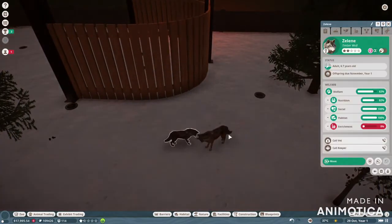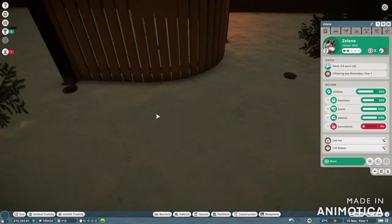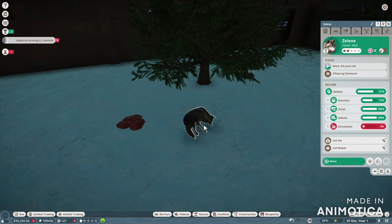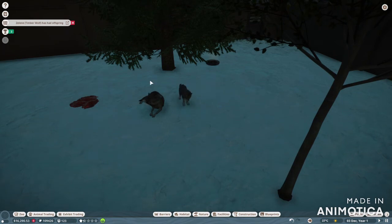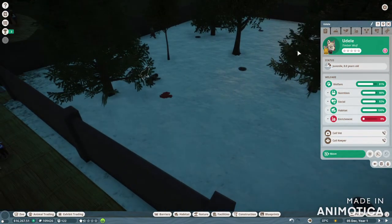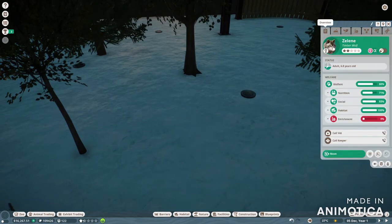Zalane is expecting offspring — November year one, which is right now. She's going to have offspring here soon. She's eating... she's laying down... and she's about to have them. She had one little baby — look at that! What did we just do? Udolite here is gold! He's gold! Zalane — not even bronze. Not even bronze.